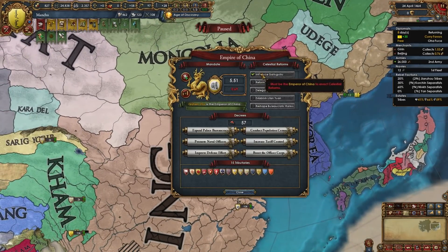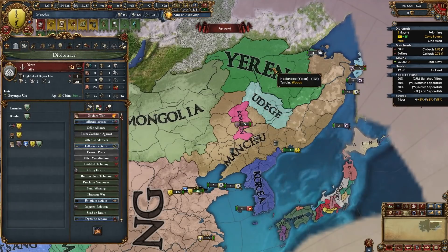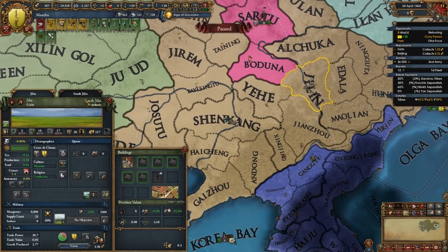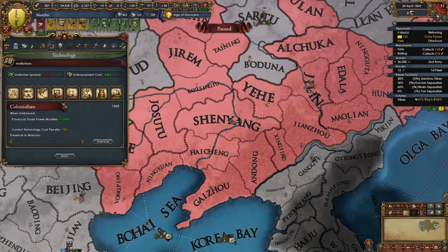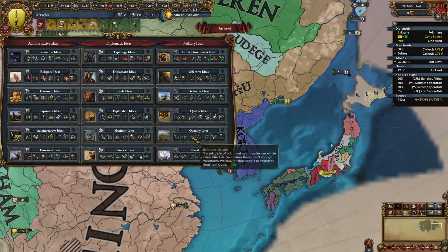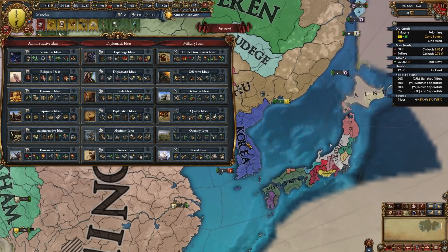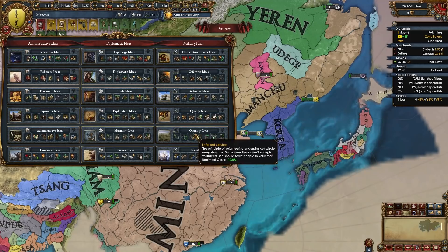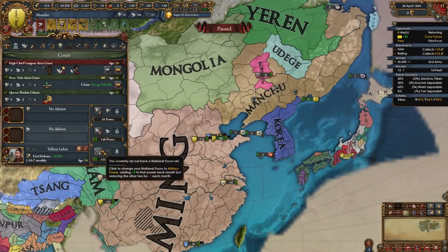Now it's time to fight these nations. By this point you should have spawned the renaissance in your capital — I've already embraced it. For your first idea group as Manchu I recommend taking Quantity Ideas. Remember when thinking about idea groups we're thinking about Qing later on and what idea groups will mesh best for them, not just for us now as Manchu or Jianzhou. So open up with Quantity Ideas and focus on mil.